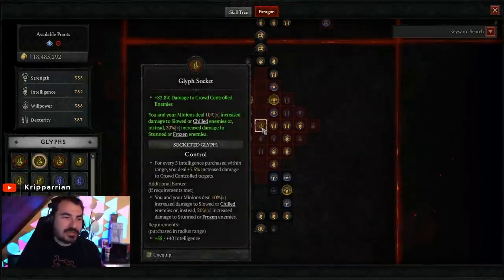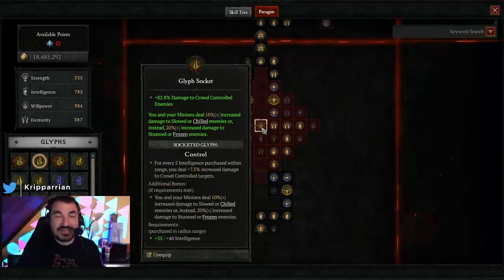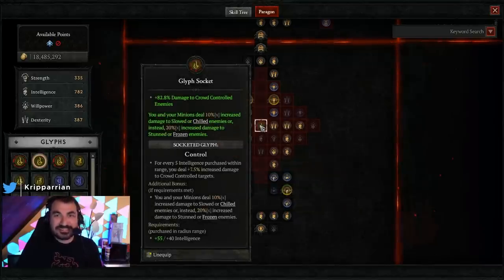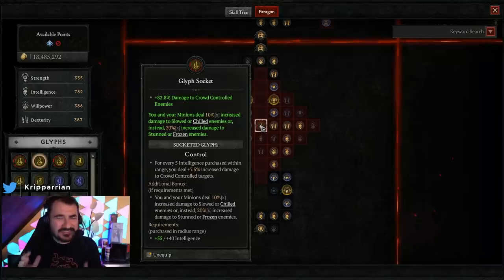To further back that up, I later started leveling the control glyph - damage to crowd controlled enemies - and this noticeably was increasing my damage. Even every int node that I'm now taking really did feel like my damage was going up. So there are a lot of bugs.